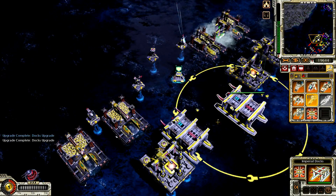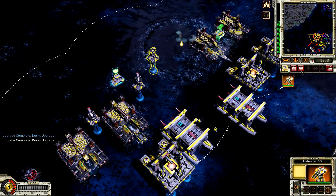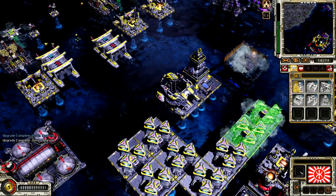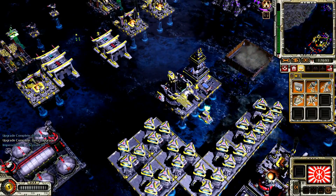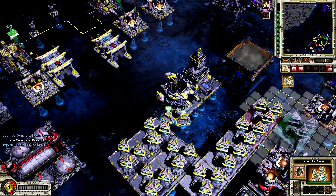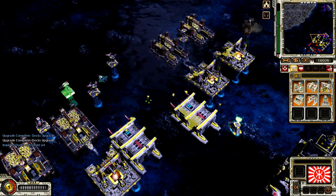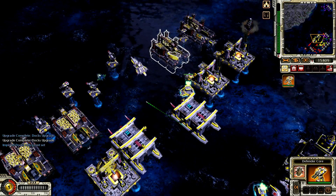Building. Our base is under attack. Building. Building. Enemy units detected. Building. Defender core ready. Construction complete. Generator core ready. Building. Generator core. Construction complete. Unpacked location. Set. Defender core. Ready. The seas belong to the Empire. Construction complete. Defender core ready. Fight. There's a game.